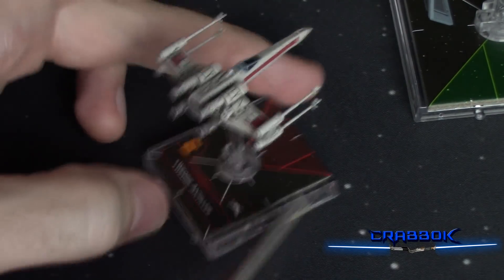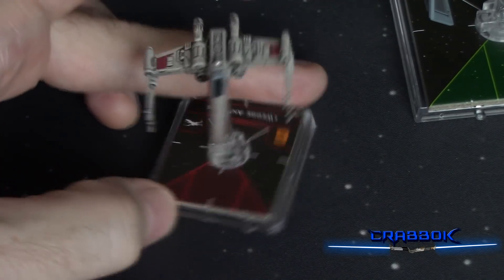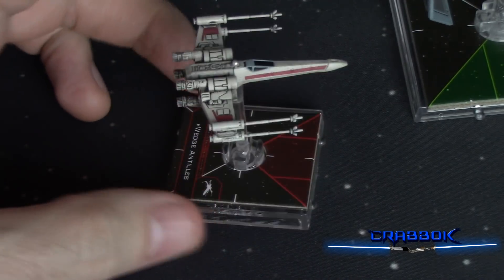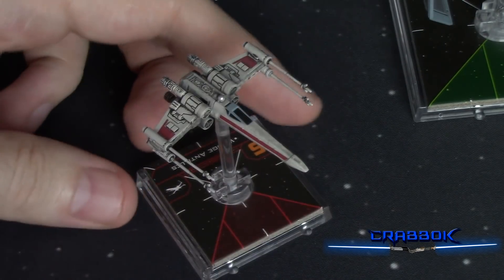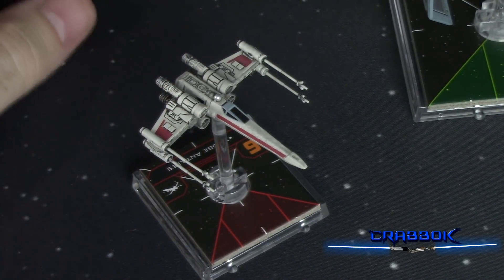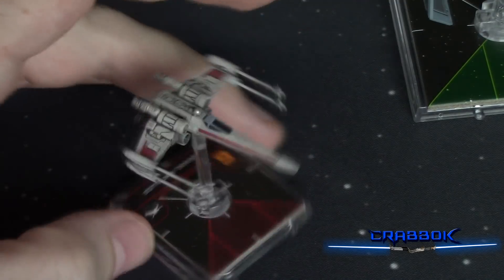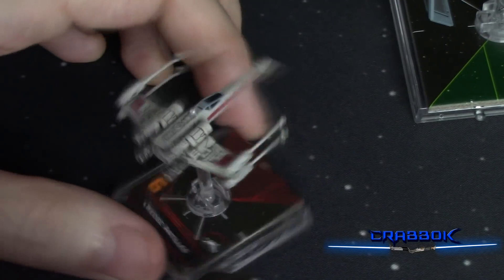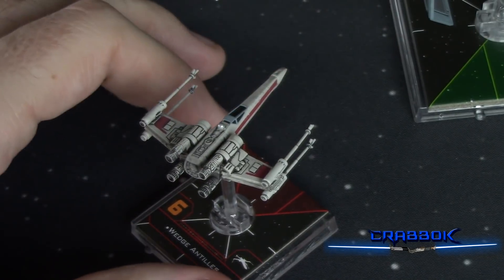Every ship is going to have four printed firing arcs, and those printed firing arcs are going to be used to reference other things as well. No ship is just going to have native stuff for every firing arc, but it does help for things like turrets or other aspects. Also, every ship is going to have lines in between each of those firing arcs, and those are useful for a whole bunch of different things.